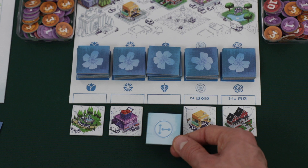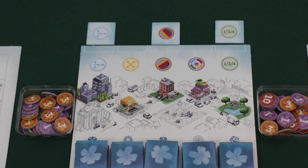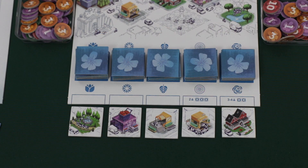It's important to note that when refilling the market, if a player reveals a community tile, that tile is immediately placed above the town square board in the space that matches it, and then the market space is refilled with the next tile from that stack.